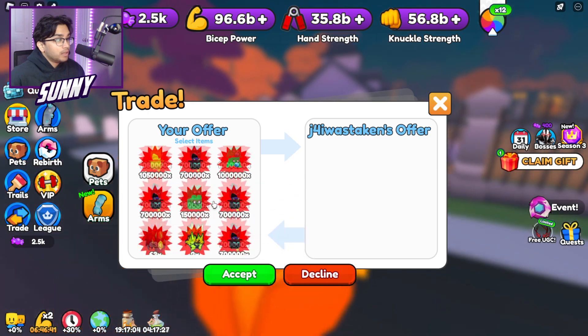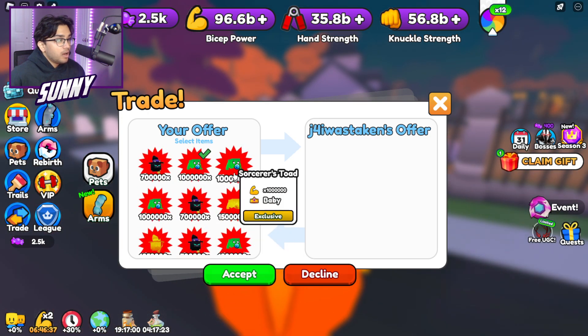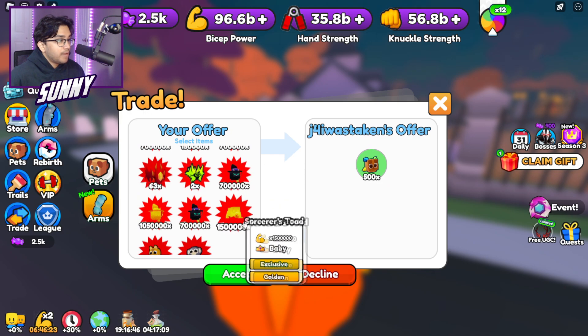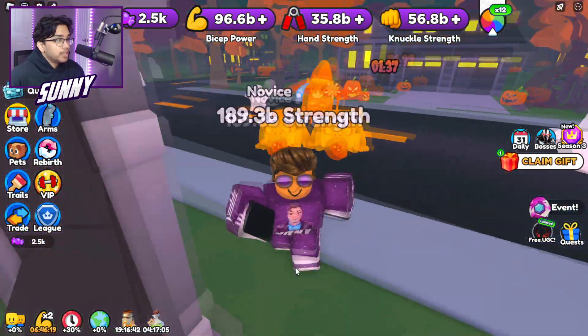Someone's trading me. Let's see what they're trading. Hopefully it's something good. Boom, and then this guy's trading me a crystal dog. Are you kidding me? A lot of 500x. That's actually not bad. 1.5. We actually only have 700k, but that's still pretty good. We have the same one, I believe. So let's just decline this, but I appreciate the offer. That means a lot to me.